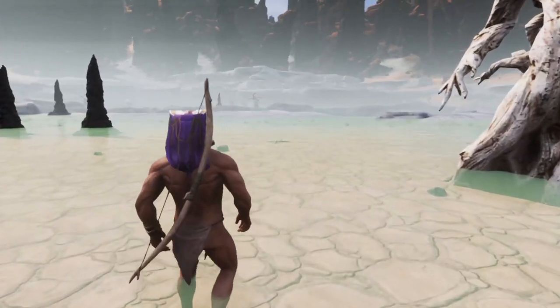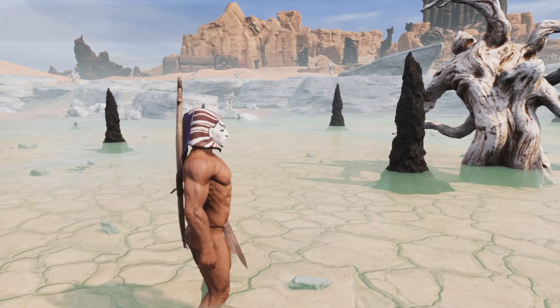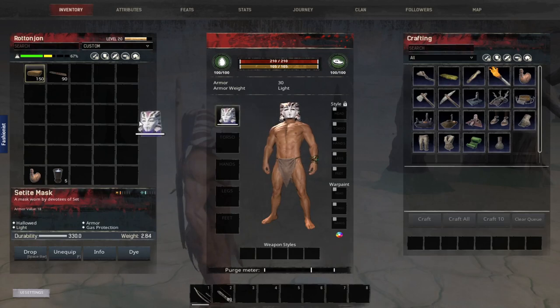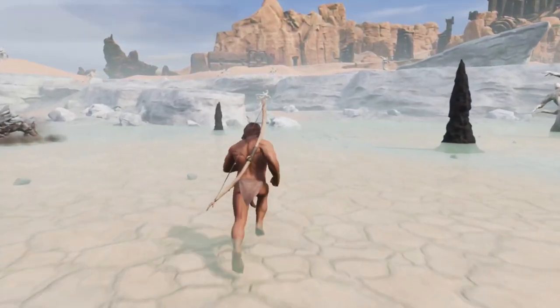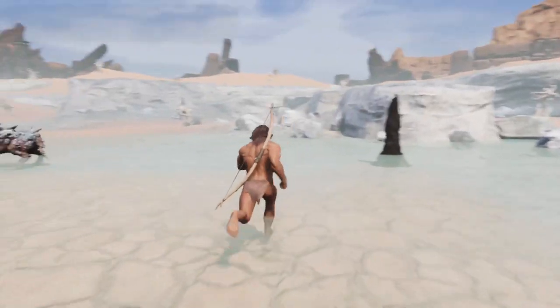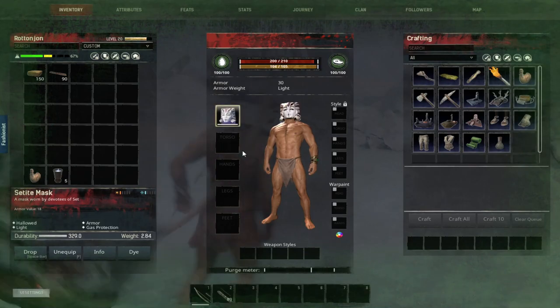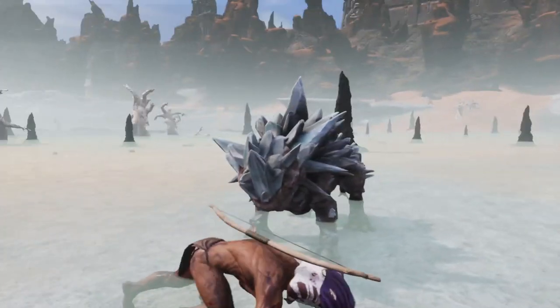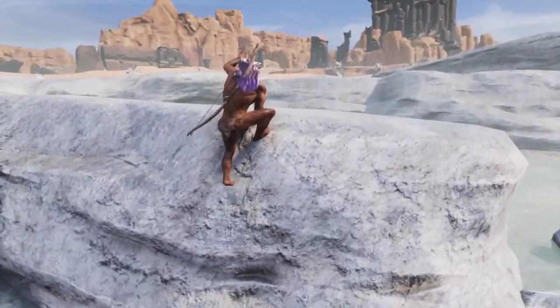Here we are up at the Shattered Springs — as some of you know, it is full of poisonous gas. You need a sandstorm mask or this Set mask to survive inside of here. If I take the mask off, you'll see that I start taking damage from the poisonous gas. I'm going to throw it back on so I don't die and can continue making the video.